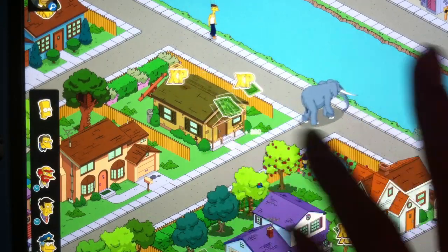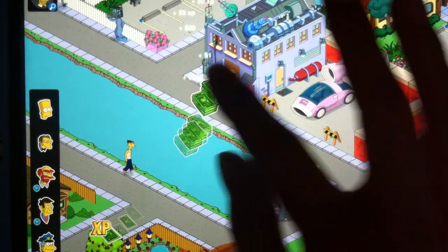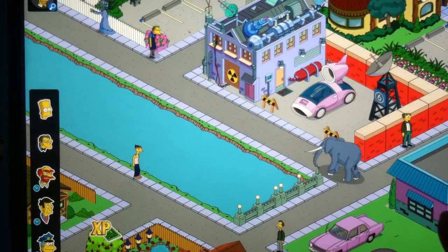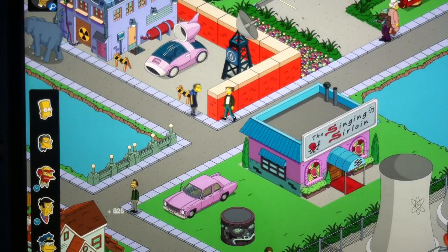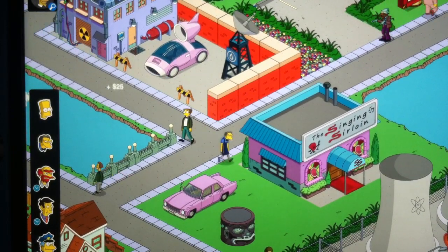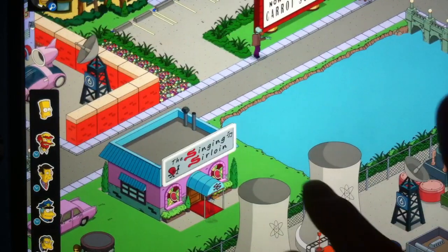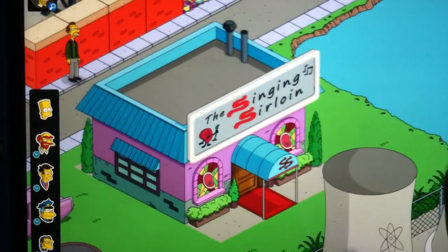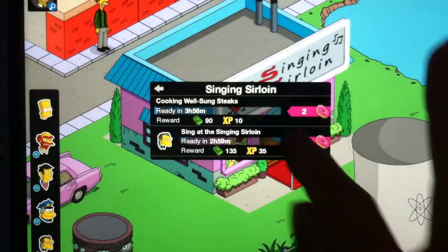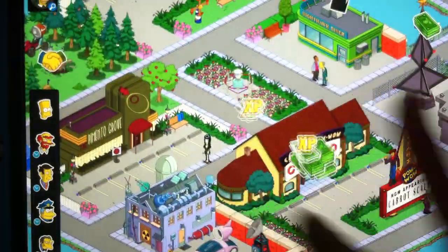This is a very cool update so far. There could be so much stuff added to this friend points wheel and I can't wait to see what gets added. The Singing Sirloin doesn't have much animation — just the sign glowing up. Moe's in there singing, so I'll let him earn some free steaks.